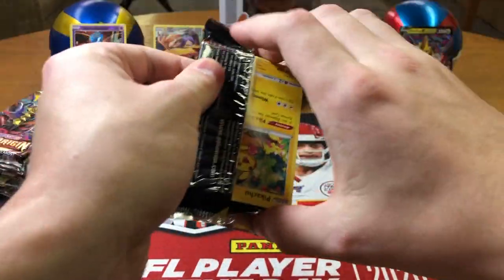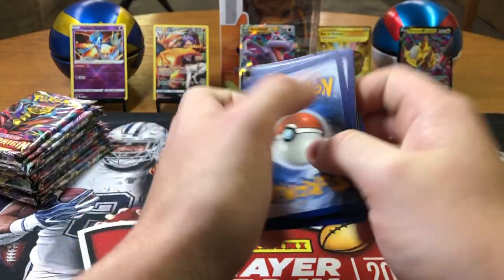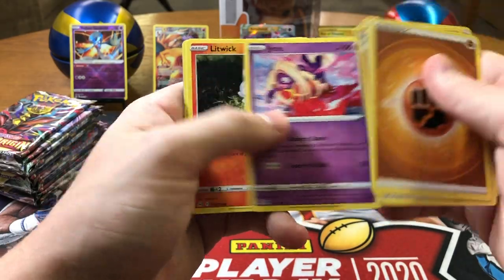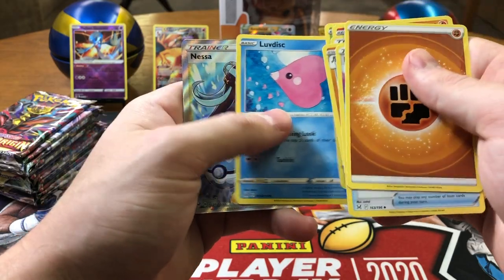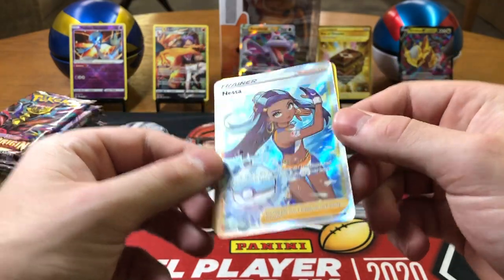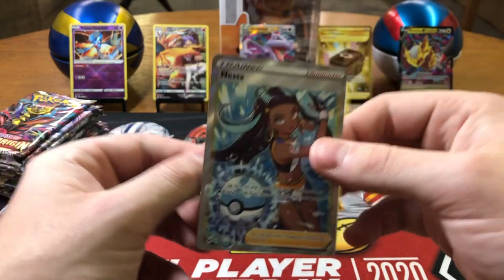So I lied — there was no good V-Star in there. White code card. Fighting Energy, Fighting Energy, Mirage Gate, Machoke, Fantina, Pikachu, Jynx, Litwick, Oddish — Pikachu was good luck. Luvdisc, Nessa — that's not bad! Little Trainer Gallery character art. That's a beauty right there, clean. And Magearna.